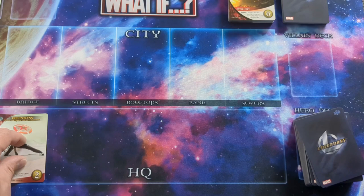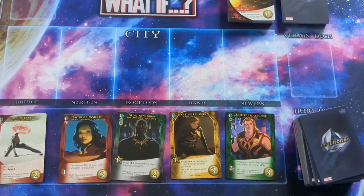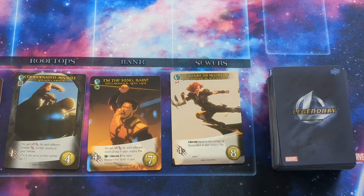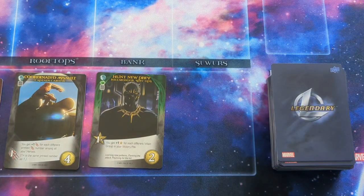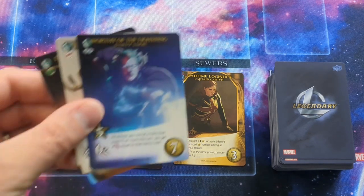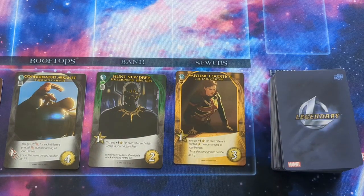Draw the top cards of the deck and place them in the HQ in the locations under the city so that when completed you have five cards in the HQ. However, if during setup two or more cards come out that have a cost of seven or more, all players can vote to mulligan those cards — take all the cards that cost seven or more that came out and draw more cards to fill the HQ. If other cards that cost seven or more come out, set those aside as well until all spaces in the HQ have been filled. Once completed, shuffle those cards back into the hero pile to create the new draw pile. This is only possible during setup, not during gameplay.